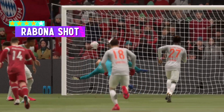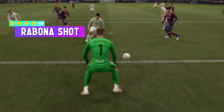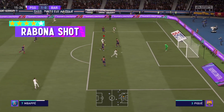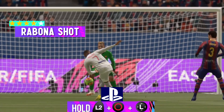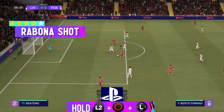Now let's move on to the rabona shot, which is way easier than what it was on FIFA 20. You don't have to press L1 or LB — it's all about holding L2. Just like the rabona cross, it's all about aiming, so you really should know how to move your left stick. On PlayStation or Xbox, you should be holding L2 or LT and then shoot and aim with your left stick at the same time.